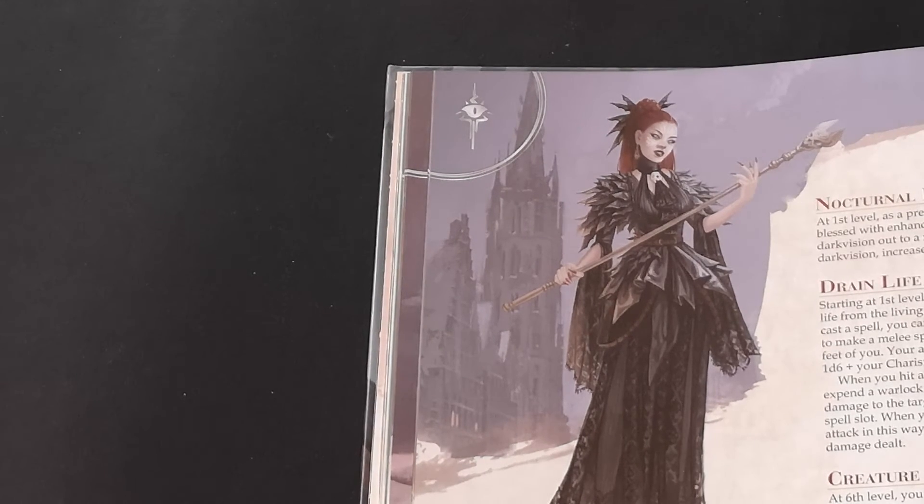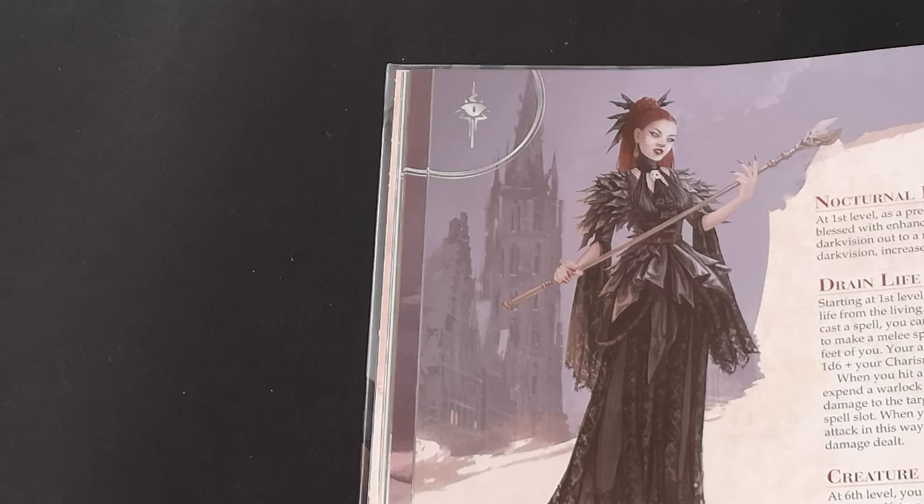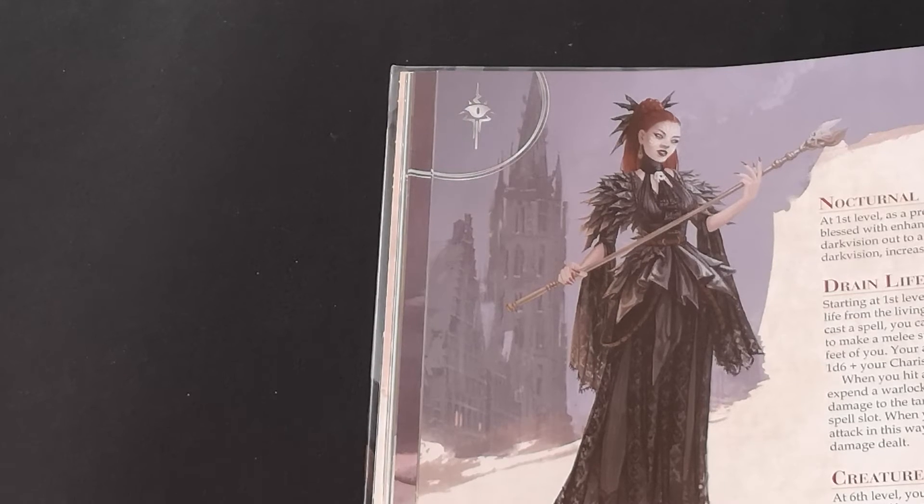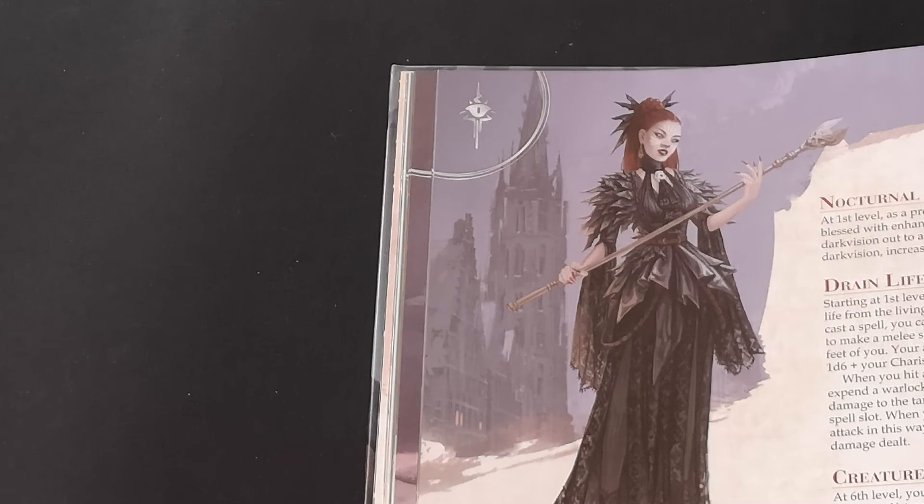At sixth level you gain Creature of the Night, which lets you use your action to cast Polymorph on yourself to transform into a bat or a wolf. In these forms you can retain your Intelligence, Wisdom, and Charisma scores. You can use this feature a number of times equal to your Charisma modifier, regaining them upon completion of a long rest. If you need to scout something out you can turn into a bat and fly around, and it gives you extra versatility especially if you don't have a Druid in your party.